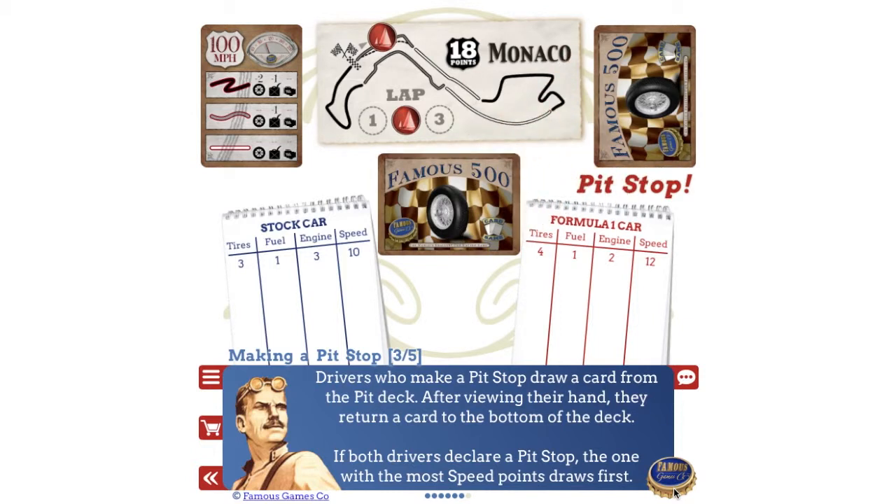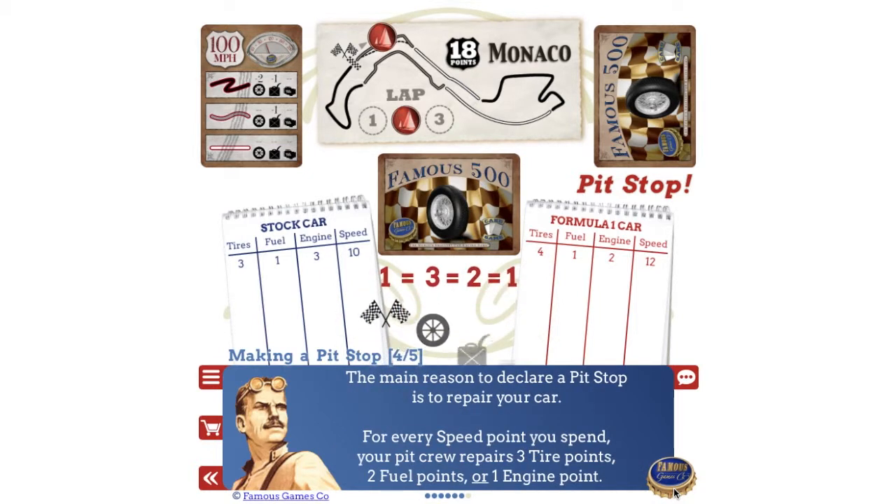Drivers who make a pit stop draw a card from the pit deck. After viewing their hand, they return a card to the bottom of the deck. If both drivers declare a pit stop, the one with the most speed points draws first. For every speed point you spend, your pit crew repairs three tire points, two fuel points, or one engine point.